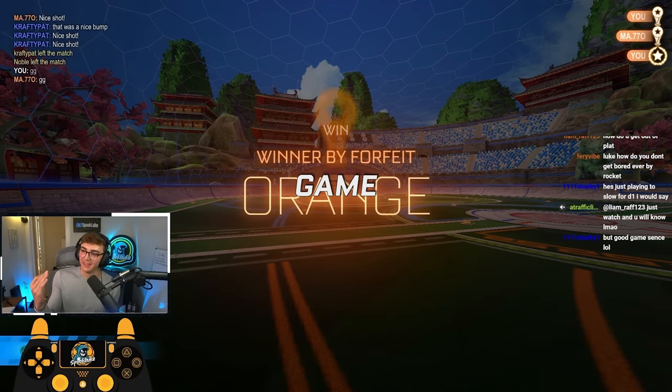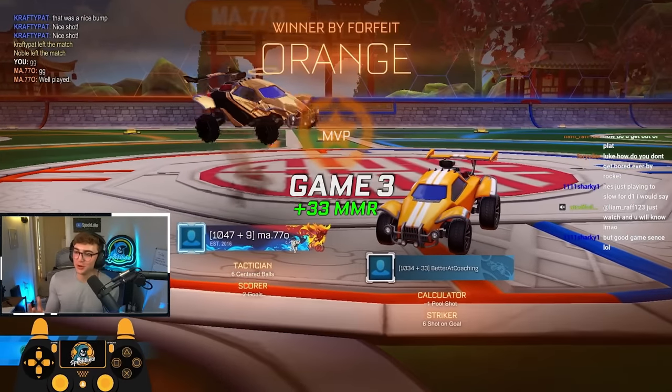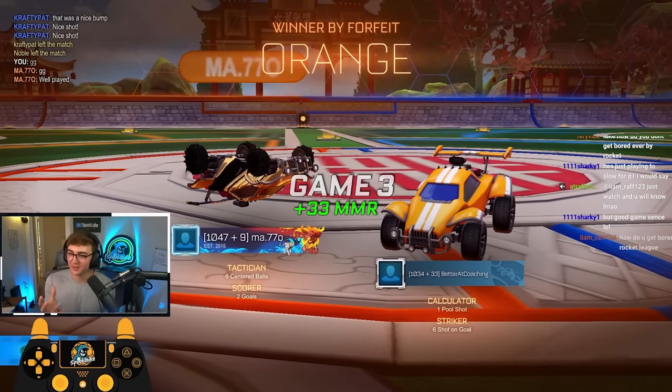When there are two back, practice dribbling the ball left and right. When you see one back, go for flicks. My main thing is making sure I hit the ball and don't give them a free shot. I hit the ball to the side, make one touch off the wall that I can follow, and then a simple pop. Ball's going to come center — Crafty Pat looks like he's going to hit it, so I just wait back, let him overcommit, and keep chipping the ball up on its bounce. And then I get a follow-up. There we go — game three done. We go two and one.